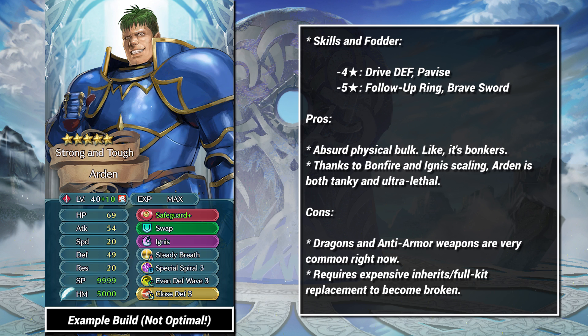First, in my opinion, the biggest winner of the entire update — Arden is nothing short of a monster. When you survey the entire roster, including gen 2 premium units, Arden has one of the most min-maxed stat allocations in the entire game. Arden is slow and has awful res, but he can toss out gigantic specials and takes an absurd amount of physical punishment. Arden is only held back by the popularity of dragons and armor slayers in the general metagame, but everything else is no sweat.